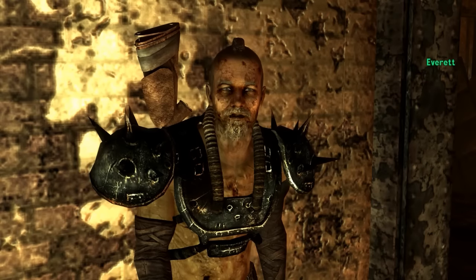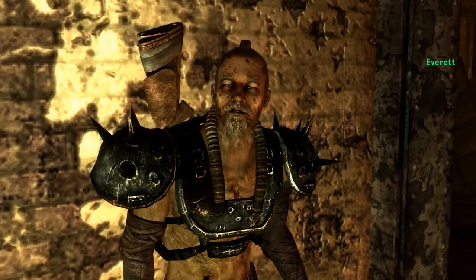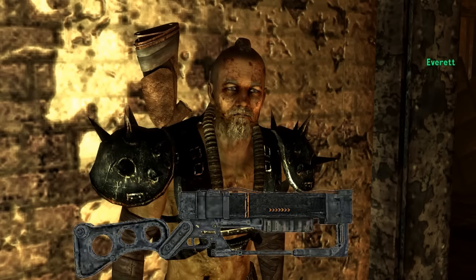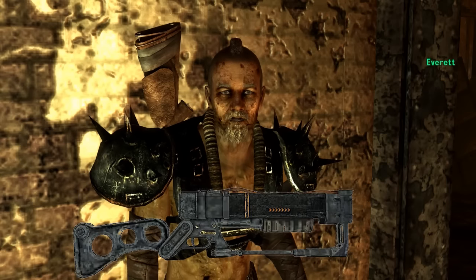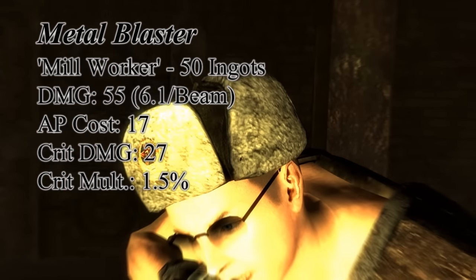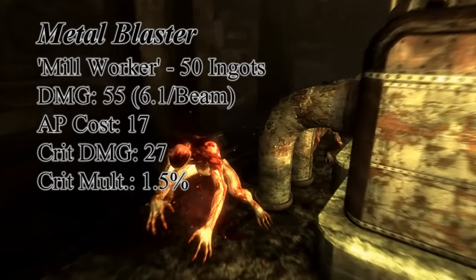When you bring back fifty ingots, you will be given the Metal Blaster. It looks like a standard laser rifle, until Everett shines a bit of light on the subject. Some genius got to tinkering with his laser — polished metal barrel, a few prisms in there — and got this lethal light show. The single beam of this rifle has now been split into nine, doing a base damage of fifty-five, or six point one per beam.